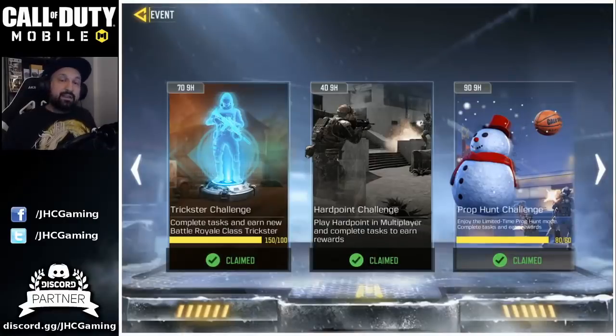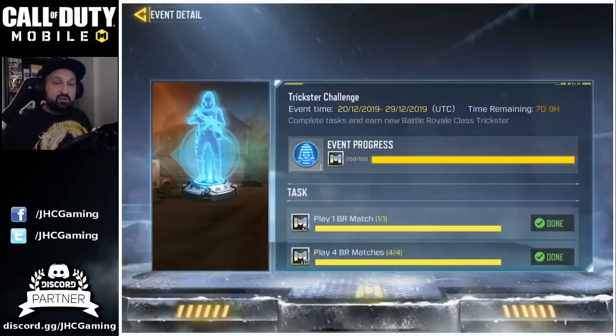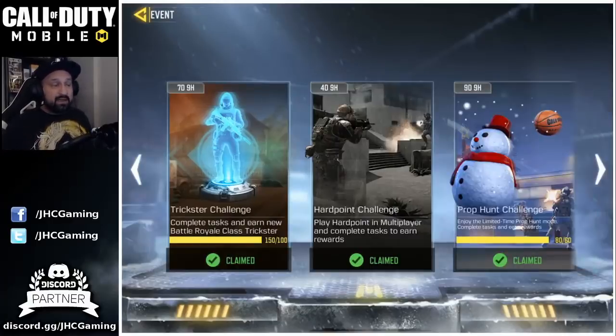So what to expect for the end of December. First of all we have three challenges going on right now — you have about a week left for these: Prop Hunt Challenge, the Hardpoint Challenge, and the Trickster Challenge. Guys don't miss your chance. Finish the Trickster Challenge right now because when it's gone it's gone, and it might take a while before you have a chance to get the Trickster back in the shop. Trickster is a new class for Battle Royale — I have a video about it, make sure you check it out. I have a full review and some gameplay for you guys.